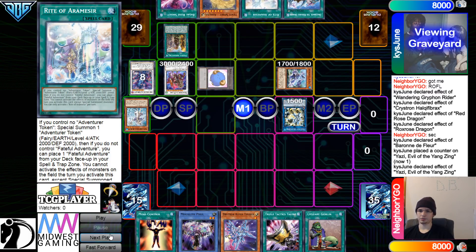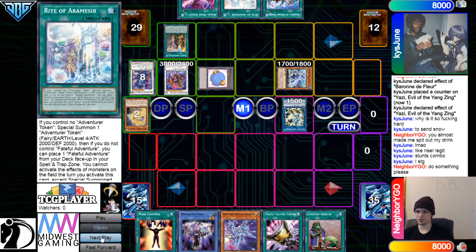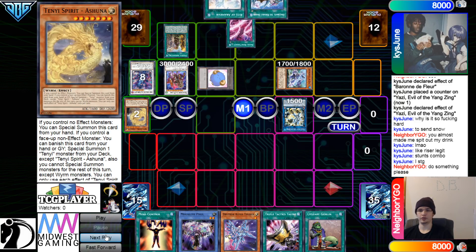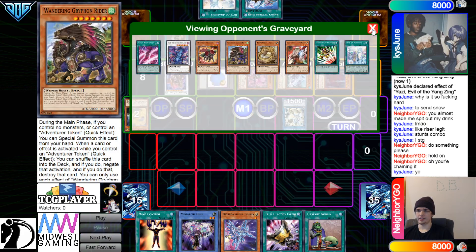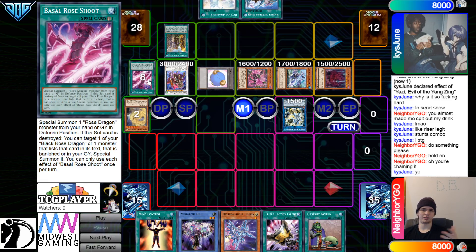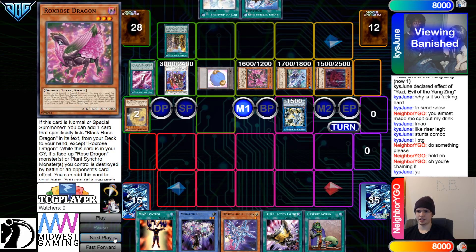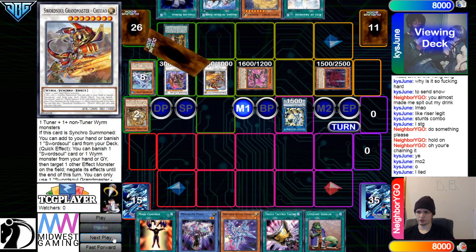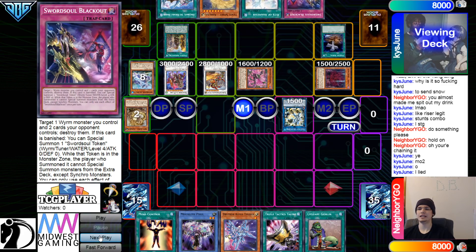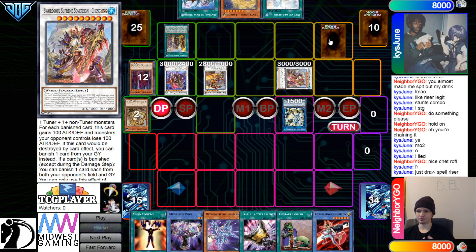I'm guessing they're just doing that before they draw. It's hard to send Snow — lol, like Riser legit stunts combo. It's hard to Riser while full comboing. Something good about having Snow is that you're able to play around Drop kicks — just use your other interruptions, then Snow. Ashina chainlink 1, Rose chainlink 2 — Summon, Summon. Then Adora banish to add. Get rid of those two, go for Grandmaster Moji. Draw Foolish, and they have Foolish for Snow — they're insane! Go for Supreme, set pass.